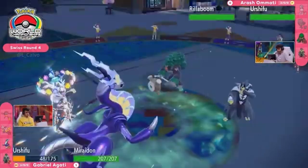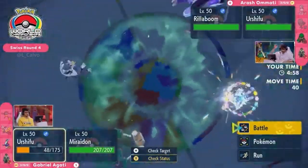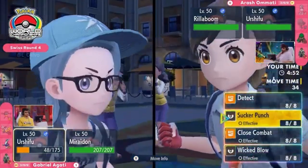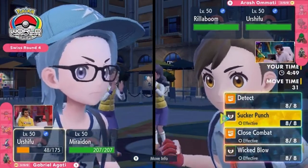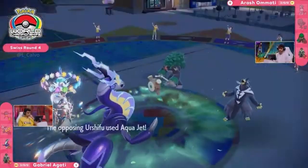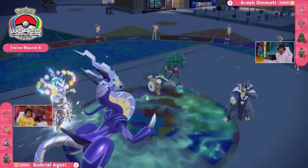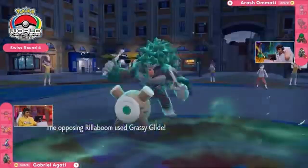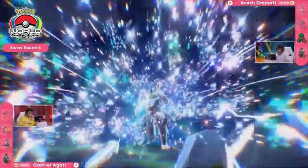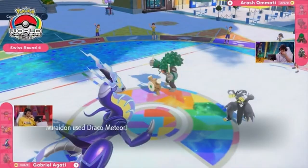Facing down two Pokémon known for using attacks with increased priority. Rillaboom has Grassy Glide to just pick Urshifu off. Even on Agadi's end, even though it wouldn't appreciate a hit from Miraidon, it does have the Focus Sash so it will take one hit. The Aqua Jet fires first into the opposing Urshifu — hanging on. Sucker Punch fails — all the priorities coming out — and the second one from Rillaboom seals the deal. Sort of a strange-looking turn but it winds up going very well. Now Miraidon's going to need to knock out two Pokémon.